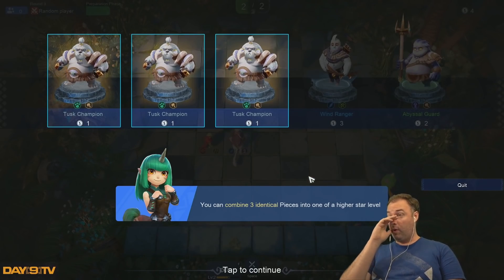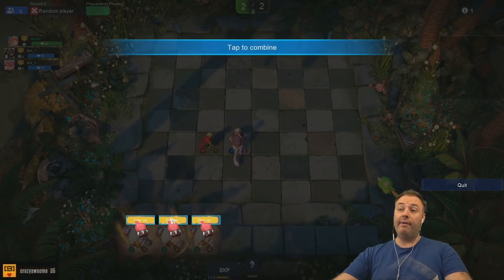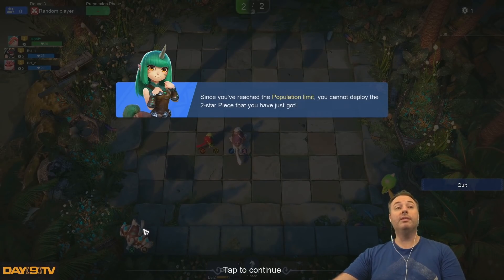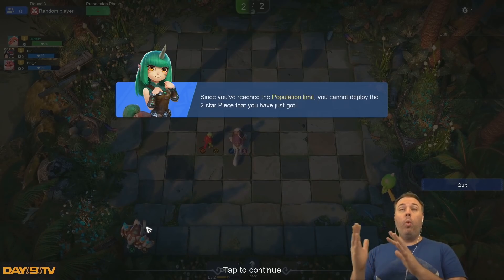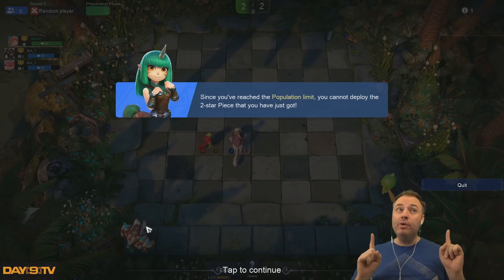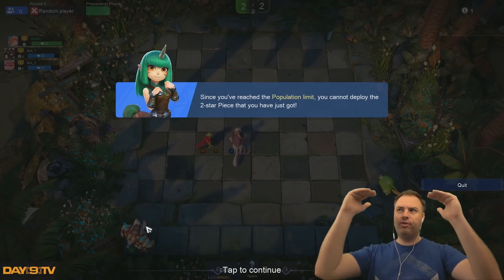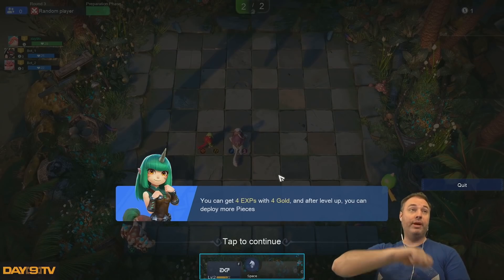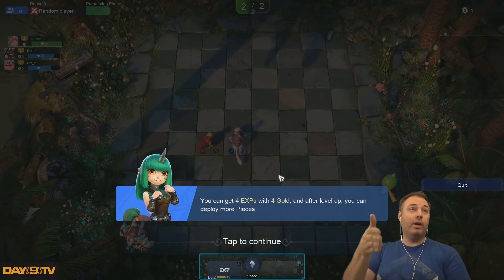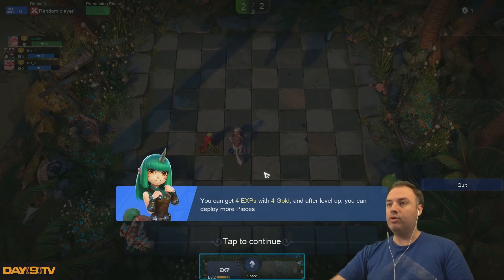You can combine three identical pieces into one of a higher star level. If I have three of the same piece, I can level it up to one. I like the fact that this game has this idea of leveling pieces up by getting three of the same piece. Because I don't know what combo is good or bad, but I do have something I can focus on in an absolute sense — if I'm leveling up my pieces, that's good. This is a really good way to bridge the gap for new players who don't understand deep strategy. You have these baby absolute goals, like just level up, get more pieces, and then form a bridge to the absolute strategy stuff.